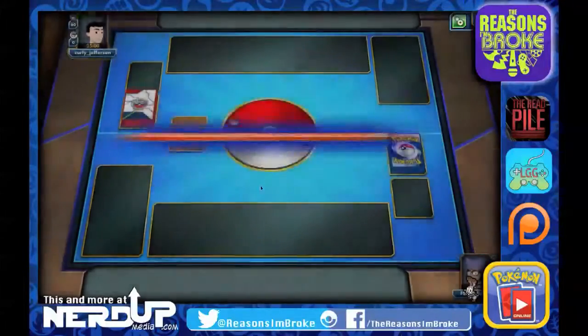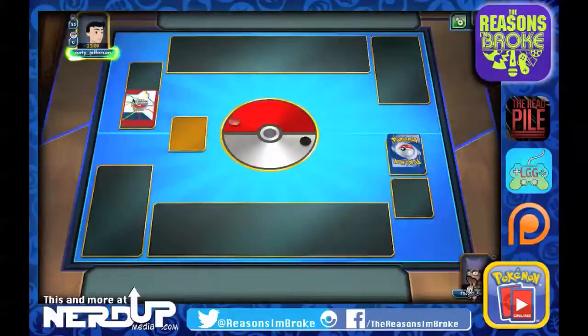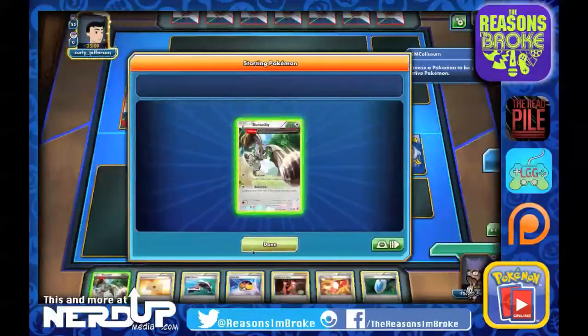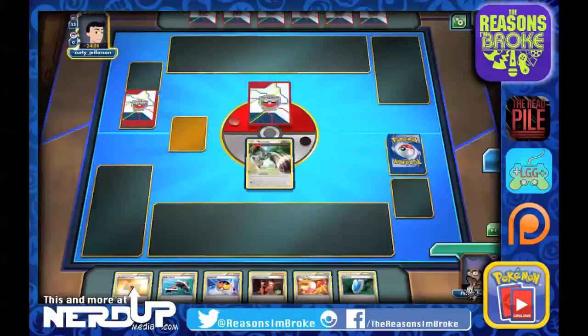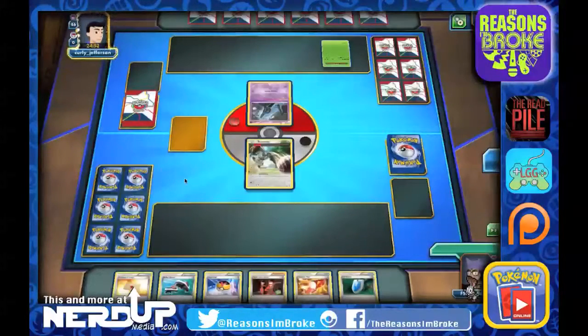We will not go first. They've got one of the World Championship sleeves, which are pretty cool. We start off with a Bunnelby right away. We've also got a Level Ball, which will help us get another one, and hopefully not run into the same situation we had last game.